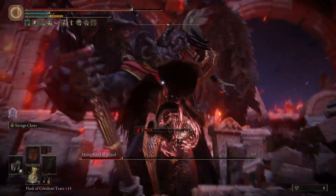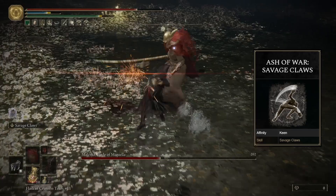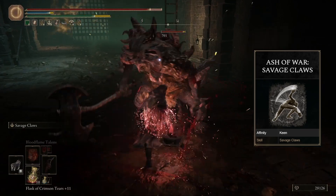For Ashes of War, we have two options. One is Savage Claws, which is this series of slashing attacks. They deal good bleed build-up, and they just demolish smaller enemies and even Malenia. It synergizes very well with our build because we attack six times in quick succession. This is the best weapon art for this build, and it's the one I use most often.